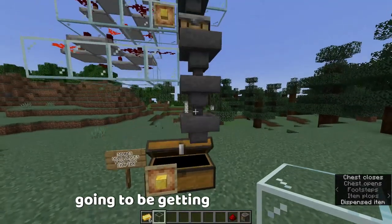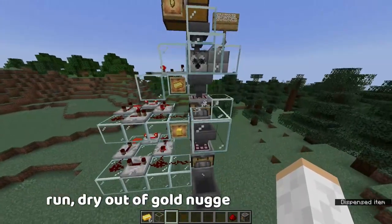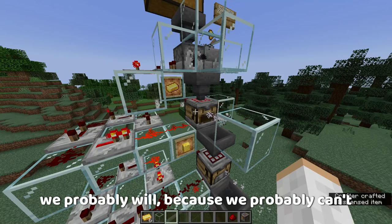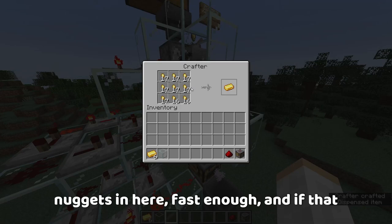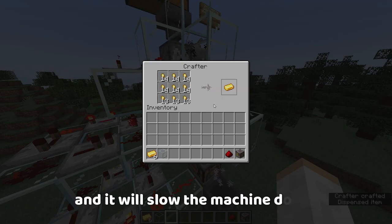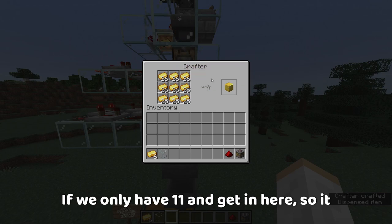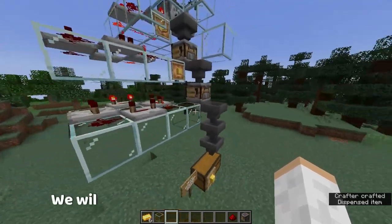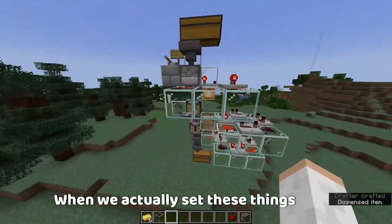When we go to the bottom, we're going to be getting blocks of gold. Some things to think about: if you do run dry out of gold nuggets, which we probably will because we probably can't get enough gold nuggets in here fast enough — if that happens, we'll only have one in at a time and it will slow the machine down. Also, if we only have one ingot in here, we'll actually be backtracking and turning the ingots back into nuggets. Those are things we will have to work on and innovate when we actually set these things up on farms.